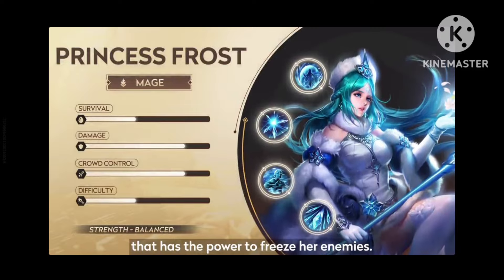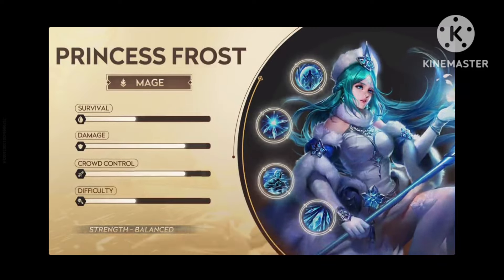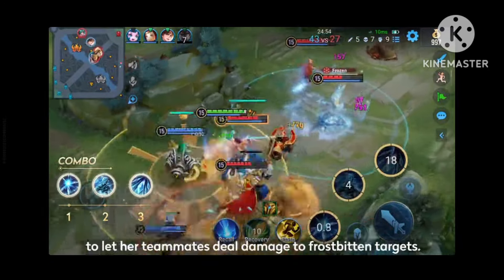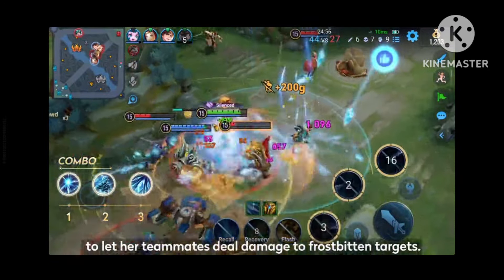Princess Frost is a mage that has the power to freeze her enemies. In team fights, she can use skill 1 followed up by skill 2 and her ult to let her teammates deal damage to frostbitten targets.